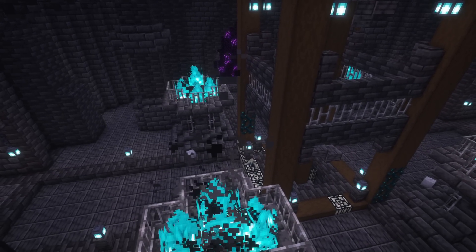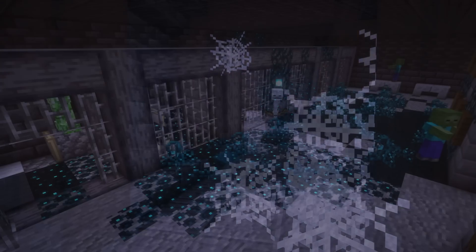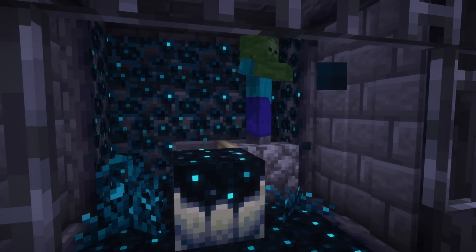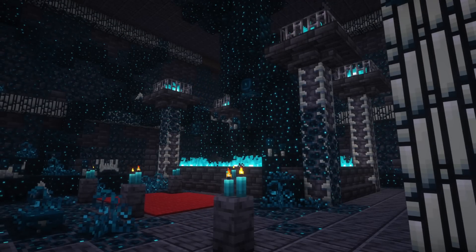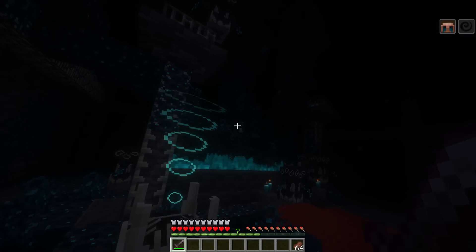When entering, players may notice that this massive structure was heavily fortified for a good reason. If the player persists to unleash this danger upon the world, one has to get to the bottom layer and trigger Skulk sensors that will activate the Ancient Skulk Node.